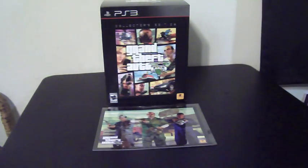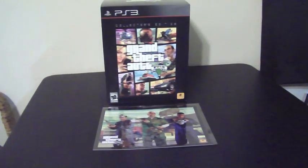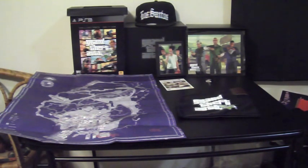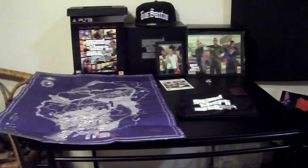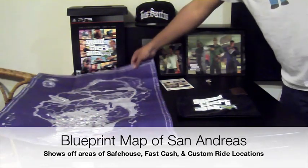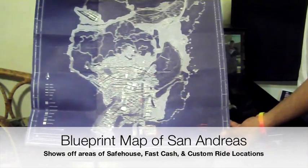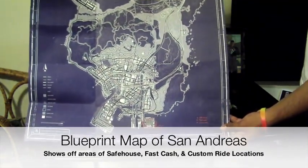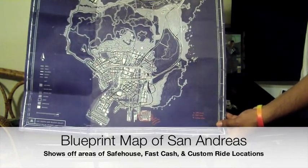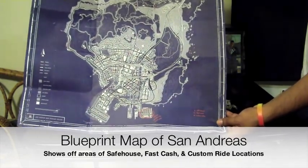Alright, let's see what we got. For $149.99, this is what you guys get. You get the blueprint map — if you can see through the camera, there are a lot of red dots and red symbols. With this map, since you'll be running a lot of heists, you get safe house locations, fast cash locations, and custom rides.